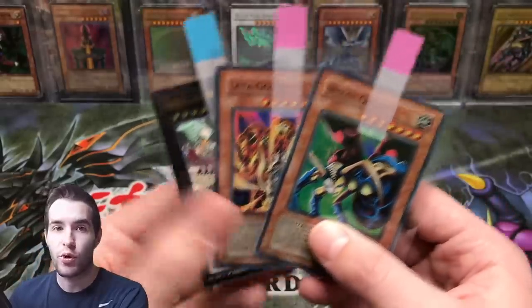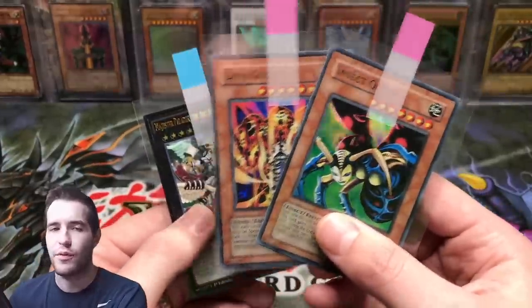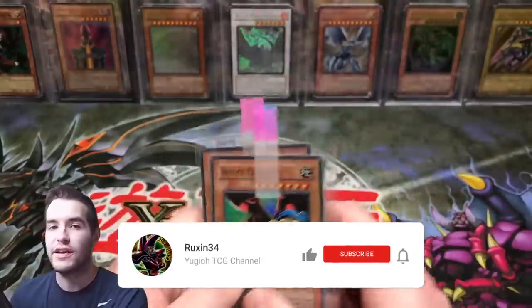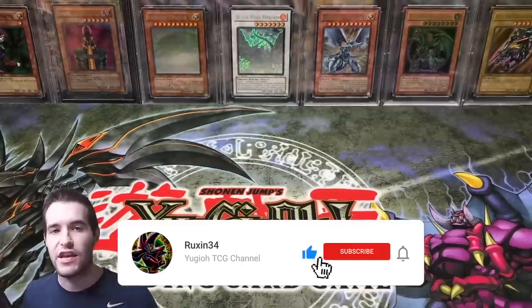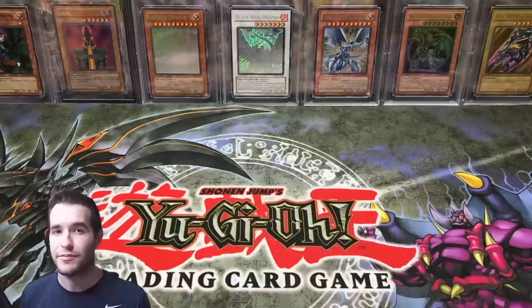The Ascending Draco Slayer — these were borderline, I was going to grade them and I just decided not to. I think these were not quite 10-worthy so I didn't send them in. All you have to do to win these is like the video, be subscribed, and let me know your favorite cards that we're sending in to be graded.